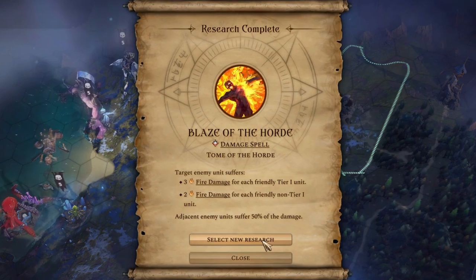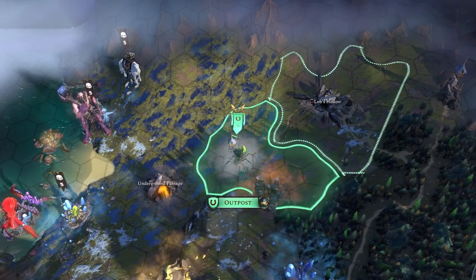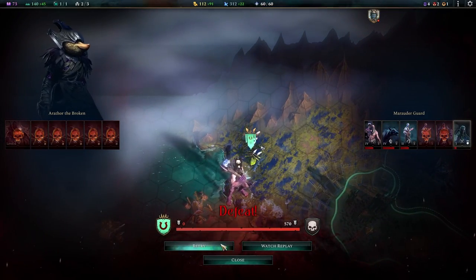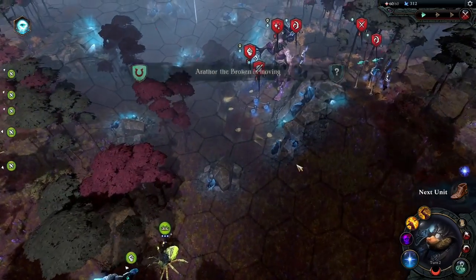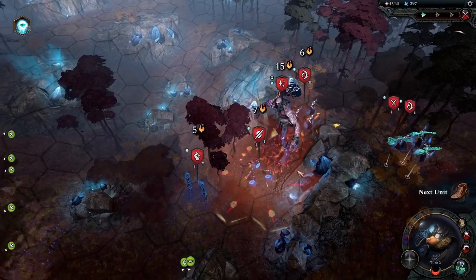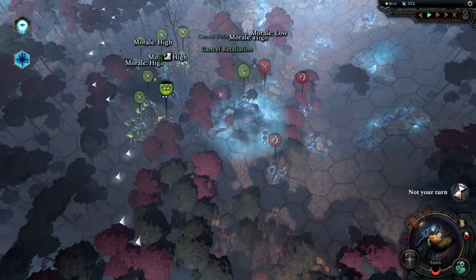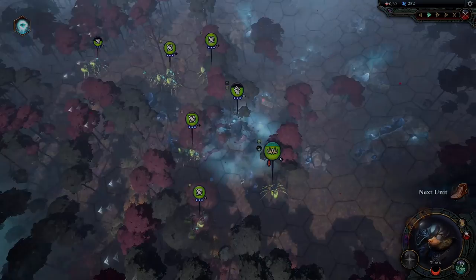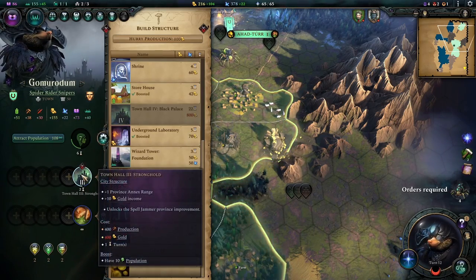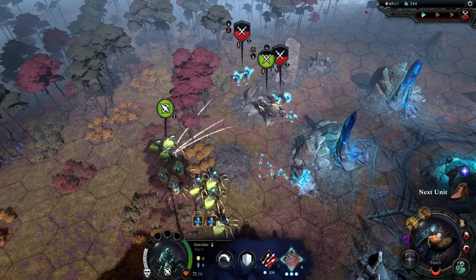I finished some arcane research and got the Blaze of the Horde ability, which does fire damage for each friendly tier 1 unit — and I'm running Scouts, so this is a perfect spell. I headed into a fight eager to try it out. Using the new spell, I can deal damage to enemies before the fight even starts, hitting the big guys before they get too close. By now you're probably seeing a theme — I go into auto combat, my army gets butchered, but then I take my Scouts, abuse the web attack to the max, and they can't fight back at all.